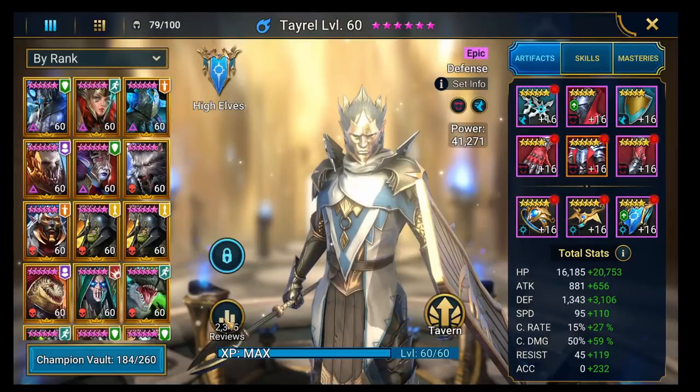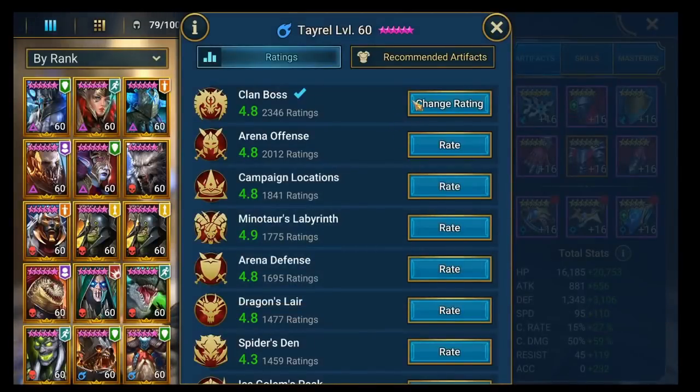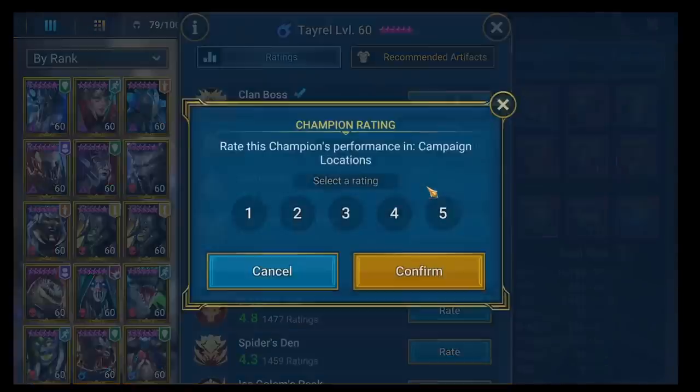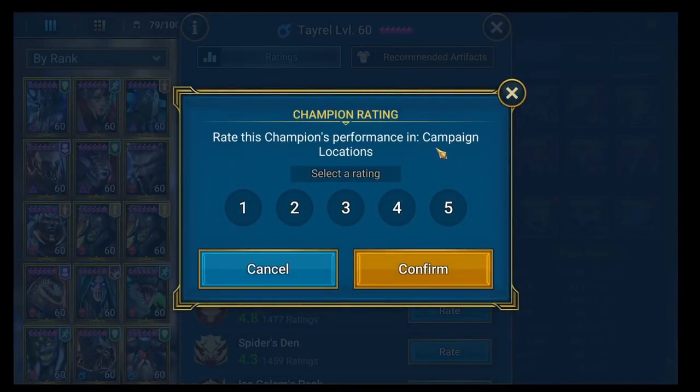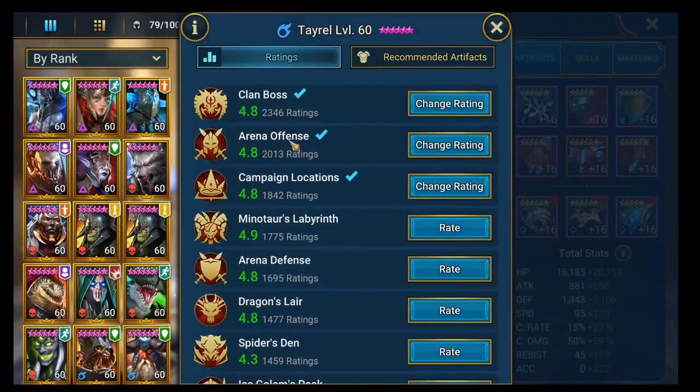Quick ratings: Clan boss is a five out of five — he's one of the top three or four decrease attack champions in the game. Decrease attack is the most important debuff you can have especially past brutal. Green offense I'd say he's a strong four because of his AOE decrease defense. Campaign — he's not a campaign farmer as you'd expect in terms of brutal, he's not quick, but I'm giving him a high score because he's one of the few that can really shine in nightmare campaign.